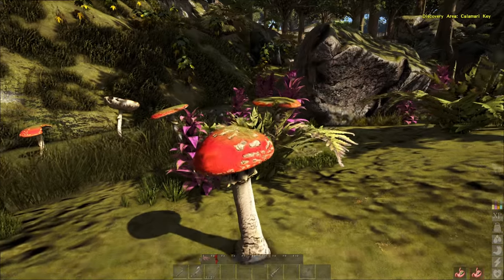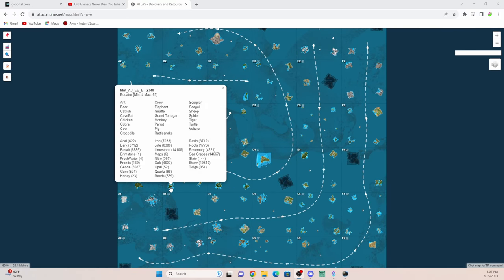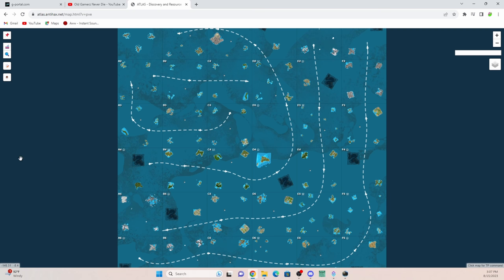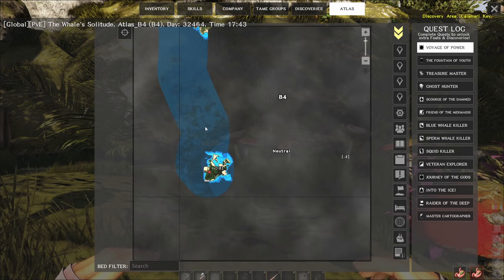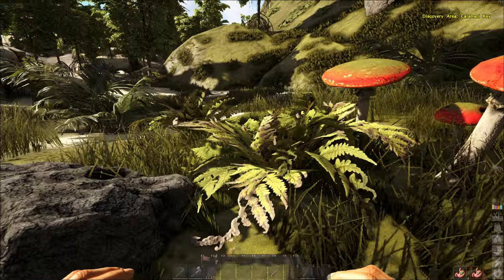It doesn't tell you anywhere in that anti-hacks website where it is, but one thing you can look for is an equatorial island — one that has ants, bats, spiders, and fresh water. I'm just trying to prepare you for whenever the map changes seasons and they wipe it. But right now, it's in the bottom left island in B4. That's the one that's got it.